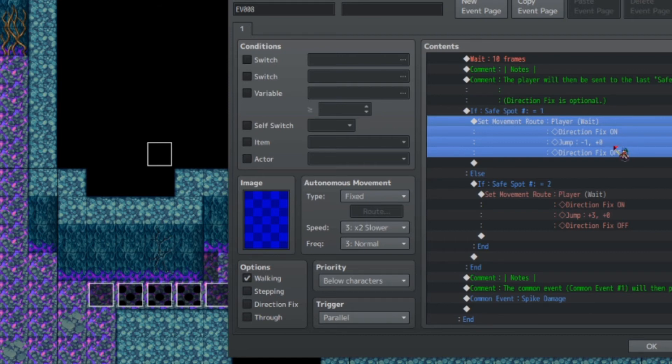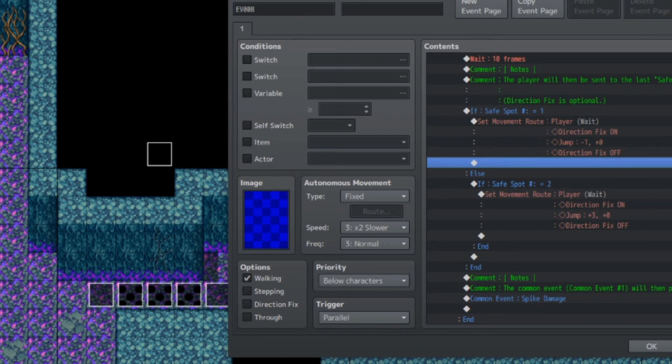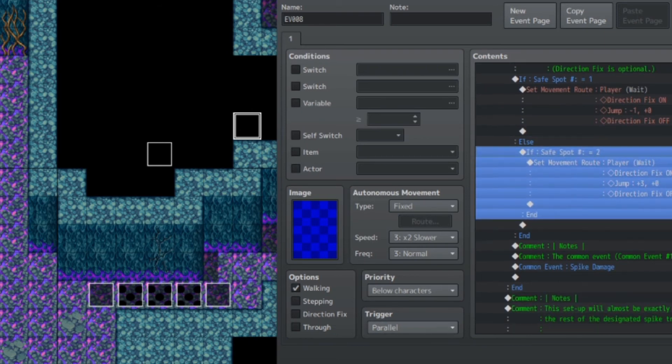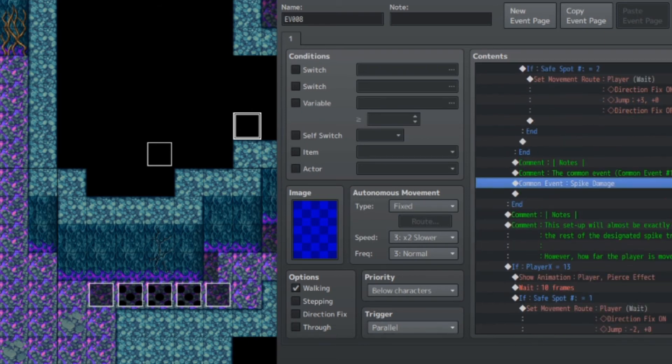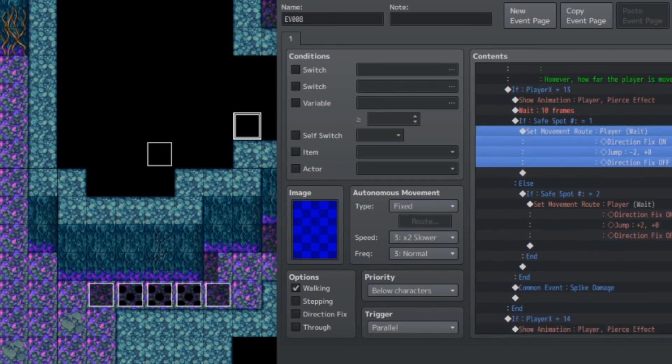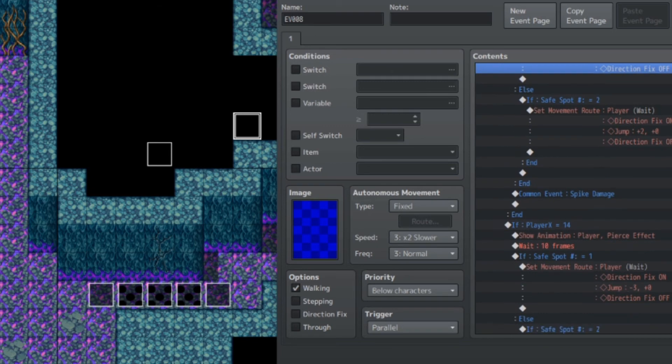Direction fix is optional here. This is the part where you have to adjust to each of the positions the spikes are at. Since this particular spike trap is one tile to the right of safe spot one, we'll be moving the player minus one X, plus zero Y as a jump. If the player touched safe spot number two, we'll have the player jump three spaces to the right. You do want to adjust this for each of the spike traps - for example, for the middle tile, to reach safe spot one you'd move left, and for safe spot two you'd move two spaces to the right.